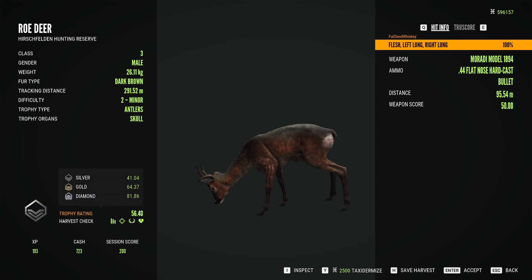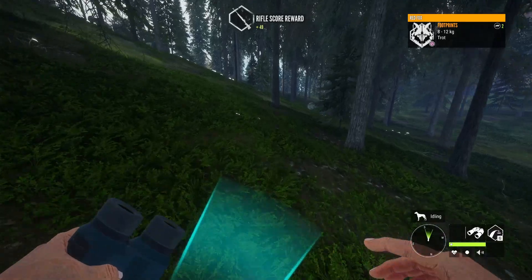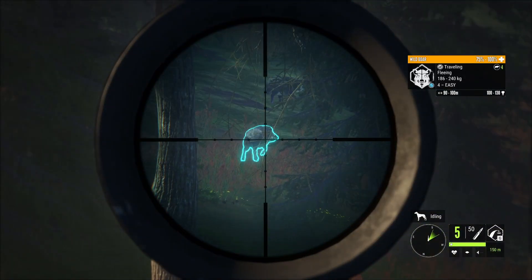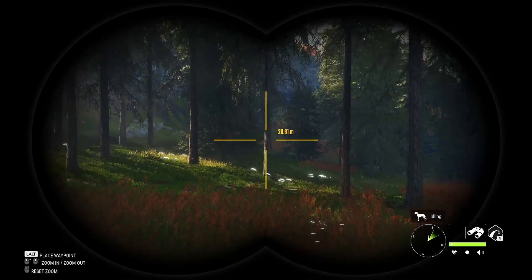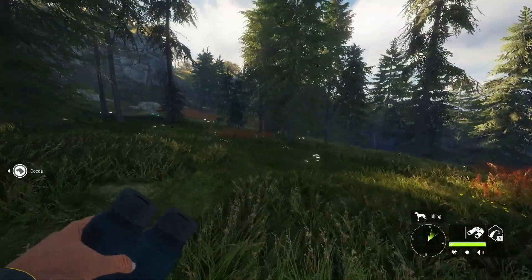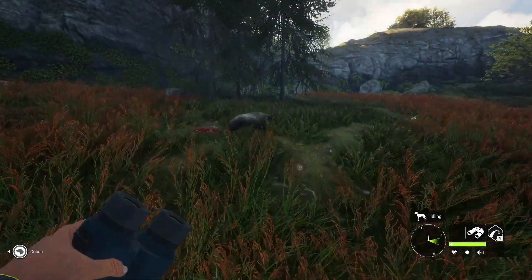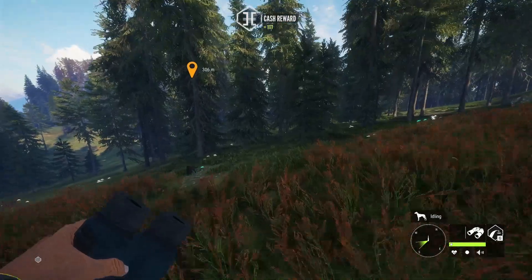56.43 — small little guy. 81.86 is what we're looking for because I have not ever gotten a diamond roe deer, it is still on the list. I've gotten an albino — I believe a female — but that's okay. Here's our max weight hog. Easy — we're able to do it easily. There goes a regular red stag, nothing special, just keep getting distracted. Here's our piggy — gold this time with a great shot, 124.23. It's getting there!